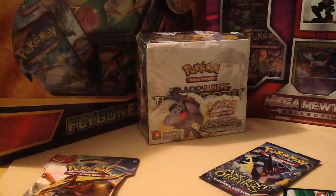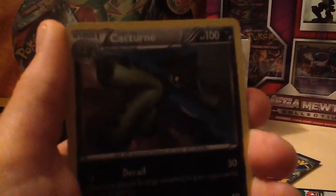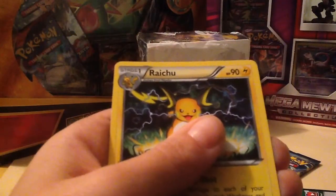So now we're on to the Breakthroughs. We'll start with Mewtwo. Three from the back. First we have a Judge, Fragadier, Wobbuffet, Pansage, Elegium, Cubone, Hippopotus, Cyndaquil, Cacturn — oh, that was a Reverse Holo — and the rare is a Raichu.